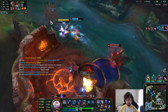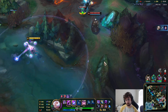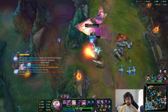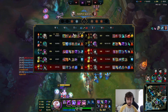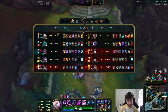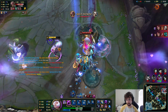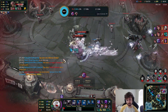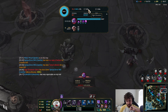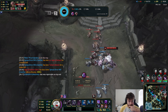Nice damage — thank you for smiting that. I almost have my ultimate back up. This Sett is so tanky. This guy should die — I don't need to use ult because Camille's here. Nice, well played. We might be able to end. I'm just going to get this guy off me with my ult plus stun. Where did my team go? You both got one-shot. I don't know why I thought Caitlyn was alive and not Eve.